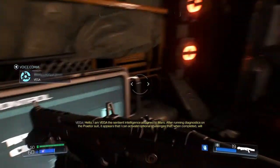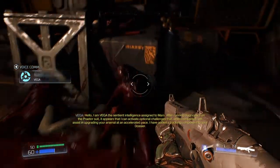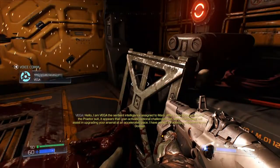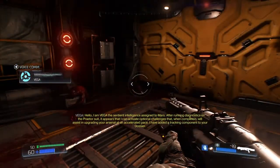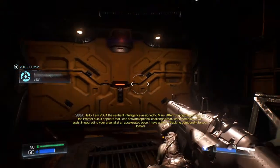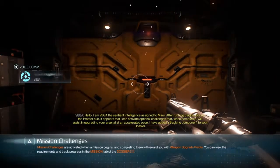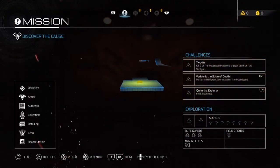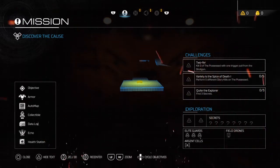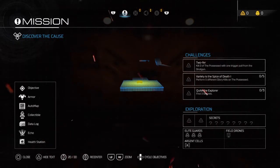Second mission. "I am VEGA, the sentient intelligence assigned to Mars. After running diagnostics on the Praetor suit, it appears that I can activate optional challenges that when completed will assist in upgrading your arsenal at an accelerated pace. I have added a tracking component to your dossier." Mission challenges. That's awesome. So there's little challenges for the missions that will probably give me bonus rewards.